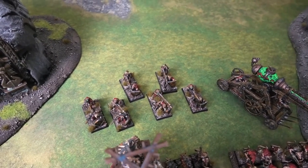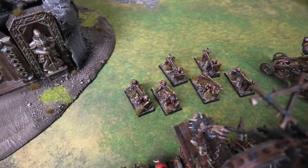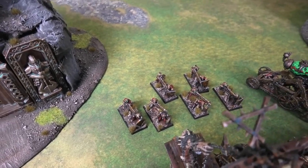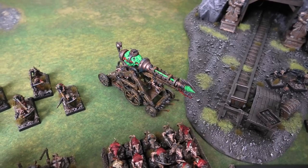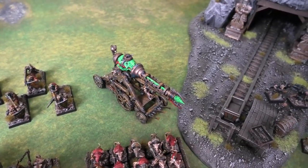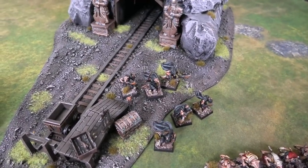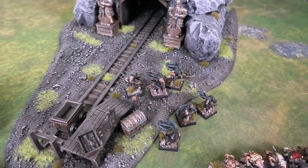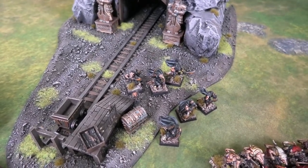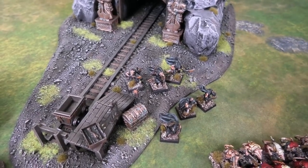At the back: six Jezzails — 3D printed since regular ones couldn't be sourced — and one Warp Lightning Cannon, which is terrifying. Last but not least: six Gutter Runners, also 3D printed, with tunnel teams allowing them to pop up underneath units, and poisoned weapons. They're going to put pressure on the artillery crews. That is 2,000 points of Skaven.